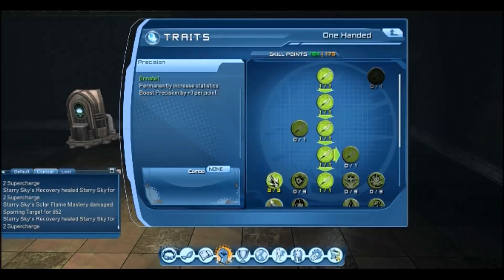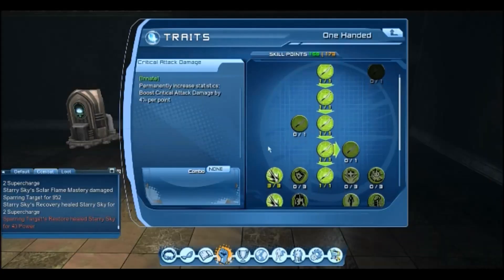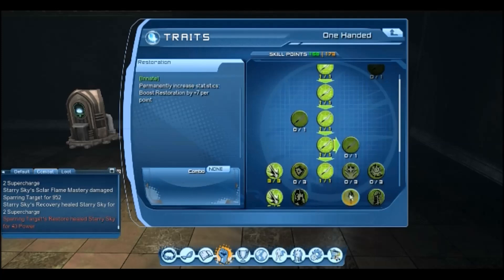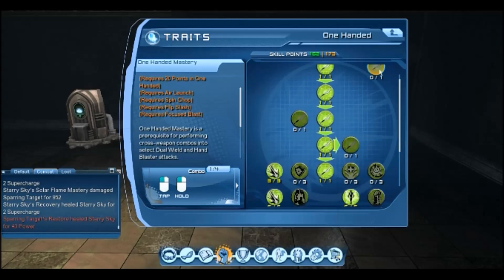Then we can go get the rest of our innates. Since I am Hard Light, I want to prioritize restoration over other innates. Restoration does add strength to my shield, so let's get that. And that's gone and got the mastery.